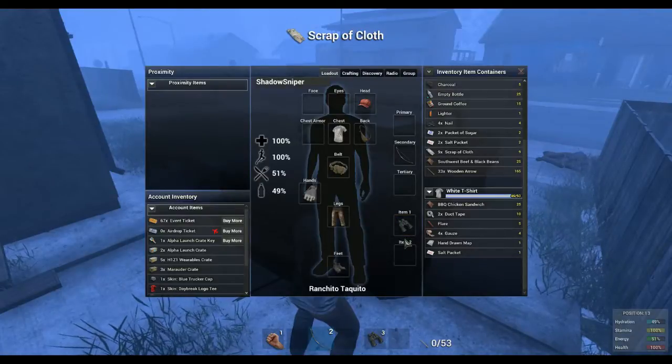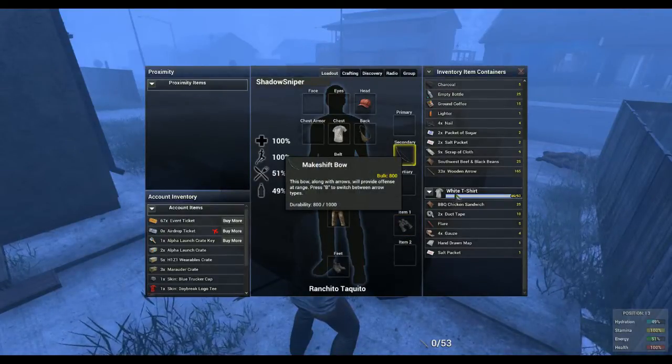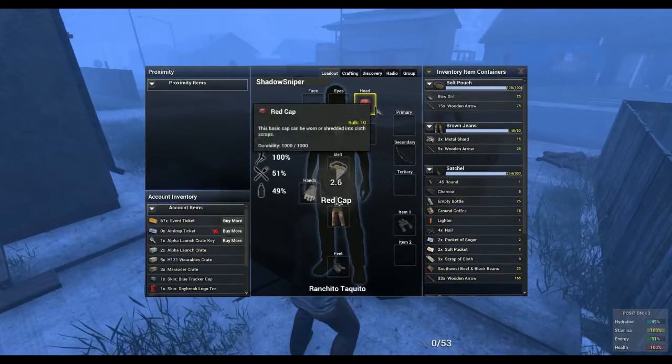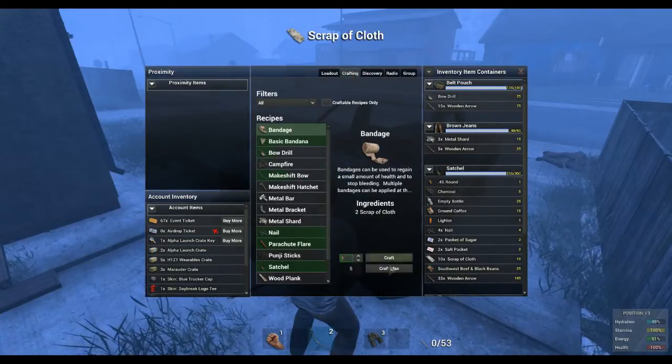You can put binoculars on item slots one and two, but your weapons can only go up here. Any more hats? There's more on me. As it's doing that, I can get ready — I can make my bandages.